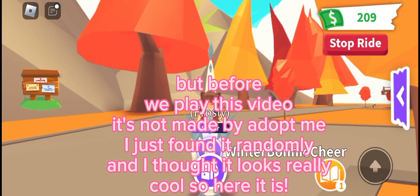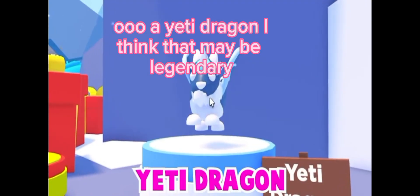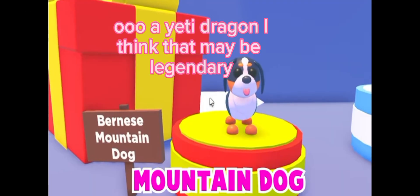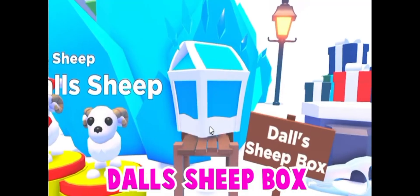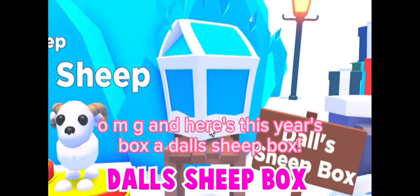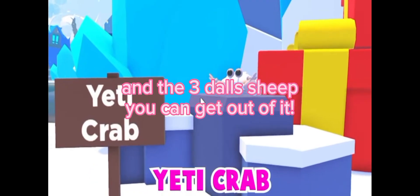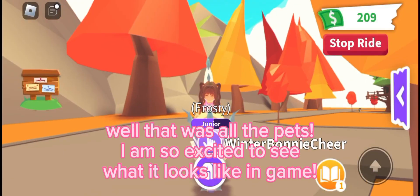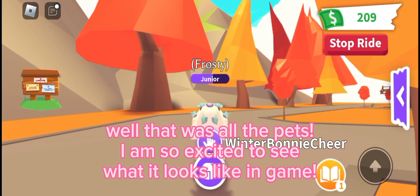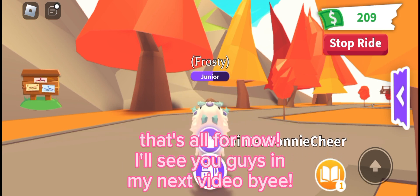So here it is: a Yeti Dragon — I think that may be legendary. Then we have this adorable mountain dog, and here's this year's box, a sheep box, and the three different sheep you can get out of it. Then we have this Yeti Crab. Well, that was all the pets — I am so excited to see what it looks like in game!